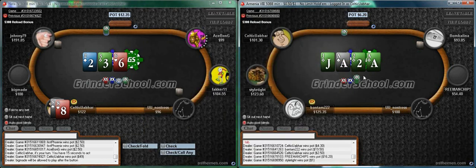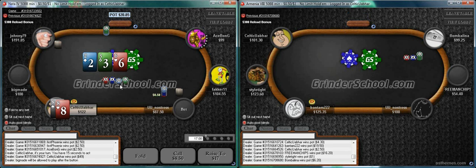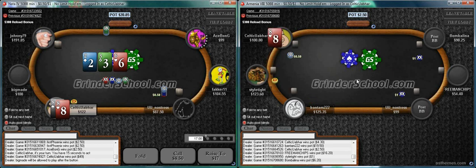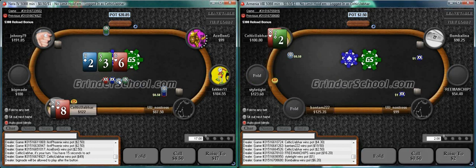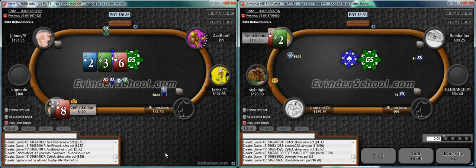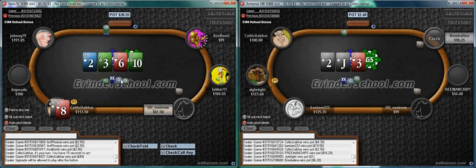On table two, getting about five and a half to one. Short stacks protect a little from being bluffed off our hand - it makes post-flop more straightforward to play. The pot is... yeah, okay, we'll float one street here and then reevaluate, leaning more towards folding.